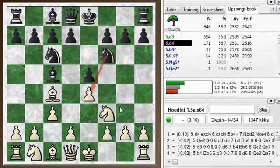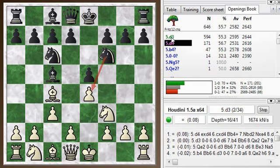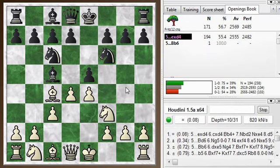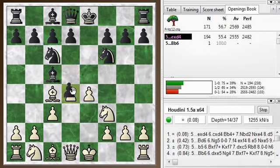So this pawn is hanging here. And then instead of defending the pawn, you play d4. If you just want to play a safe and solid system, you just play d3 here, defending the pawn, and you're fine. So it is a fine opening so far. d4 is a bit risky — let's see how it goes.